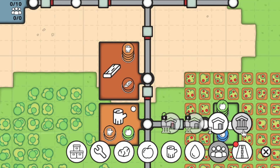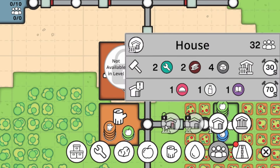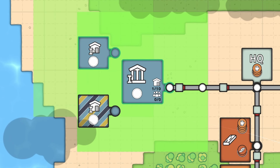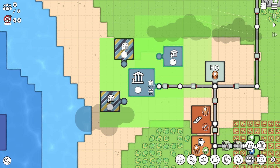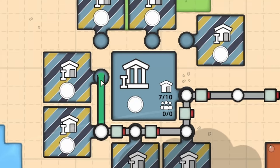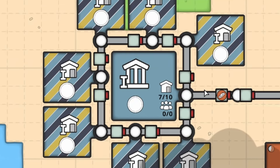The next thing we need to get some population are these little houses. We can only build level one houses at the moment, but it looks like they go to level three and they need all kinds of crazy stuff the higher level they are. We can only build them in this green square of the city center. Building like this is probably a good idea — I basically want these nodes on all of the corners, so maybe something like this would be a good place to start. When we connect all of these roads up, we can start building these houses.